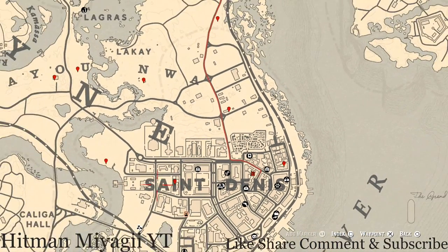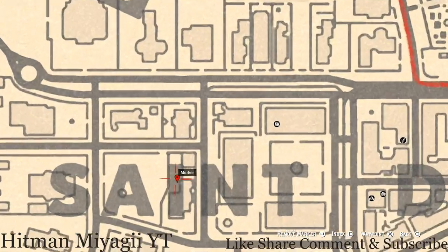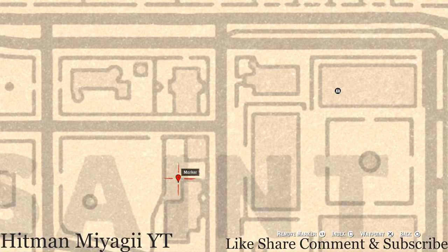Let's get over to the next marker which is in the area of Saint Denis. Right at this location there's a white table, and on that white table there's a chess board. On that chess board you will see a family heirloom which is an ivory hairpin.